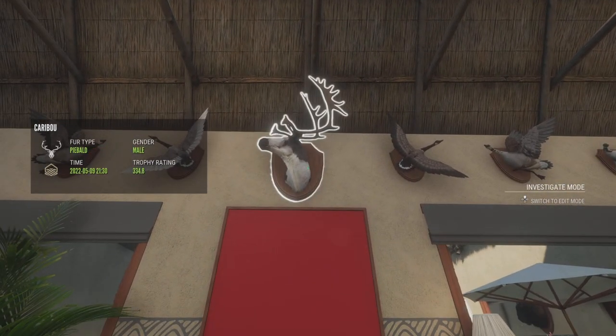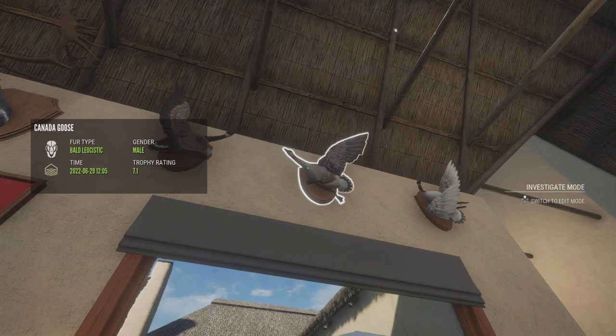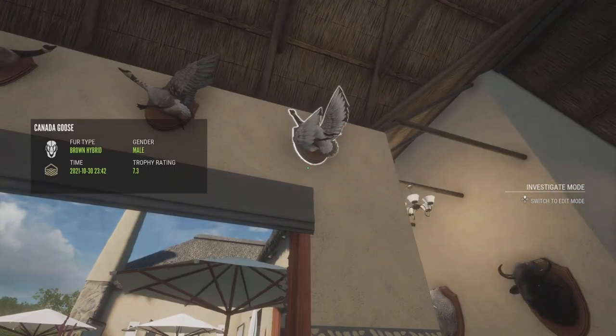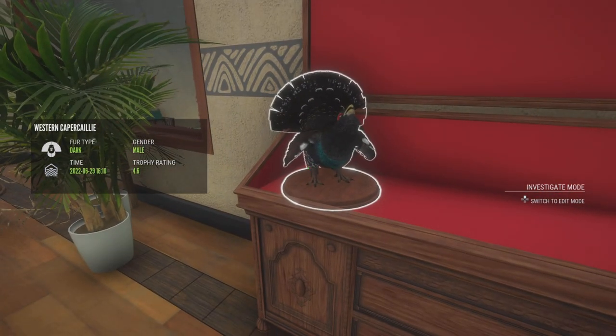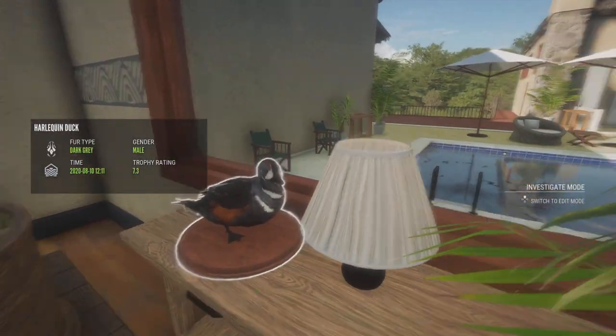This is a really big Piebald Caribou that I found. Another Diamond. My Gold Bald Leucistic — probably my favorite Goose yet. And then a Gold Brown Hybrid from back when they were actually uncommon. But here's a Diamond Cinnamon Teal, a Diamond Capercaillie — I think this was my Level 2 Diamond — and then a Diamond Harlequin Duck.